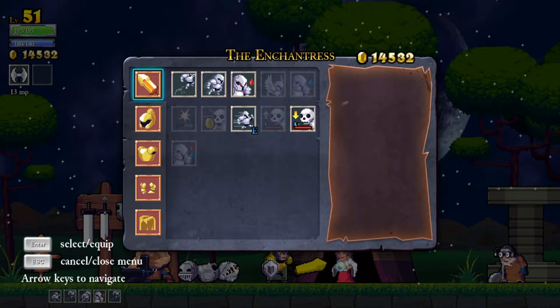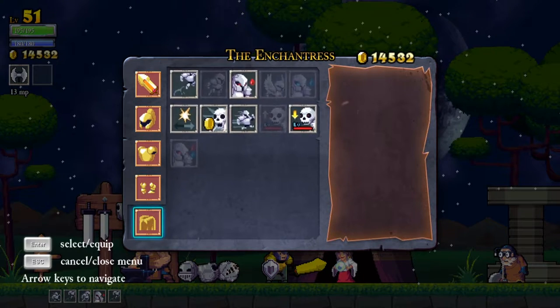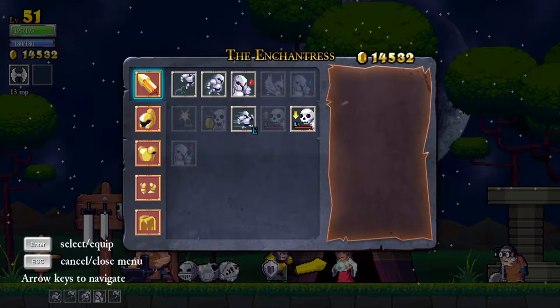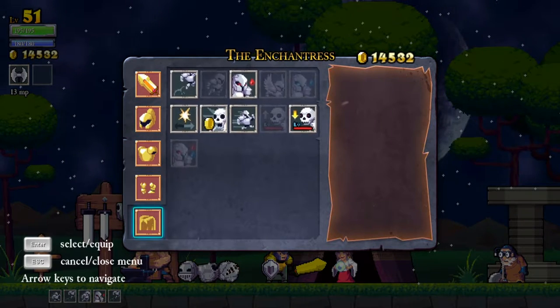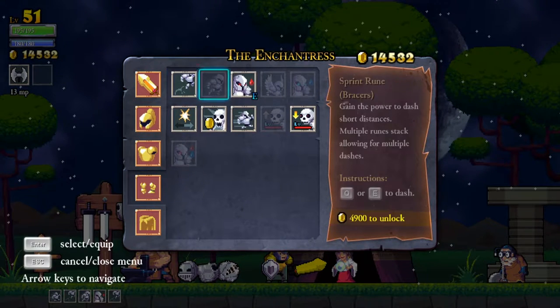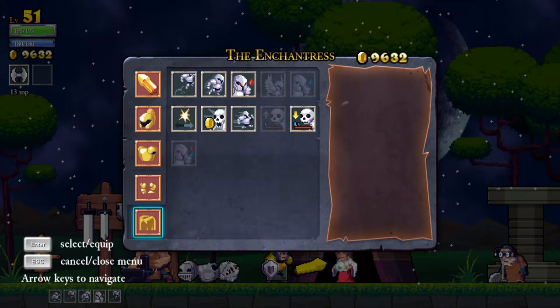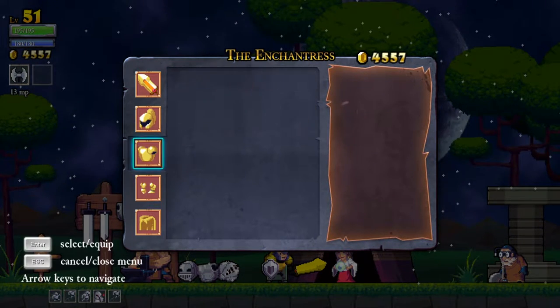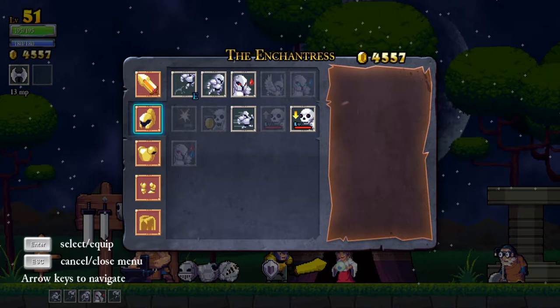So what we shall do is equip our haste rune so we have the right speed. I guess we should spend some money - we don't really need any particular runes anywhere, so I guess we could use a few dash runes, like there and like there, just so that we have those available for switching out.